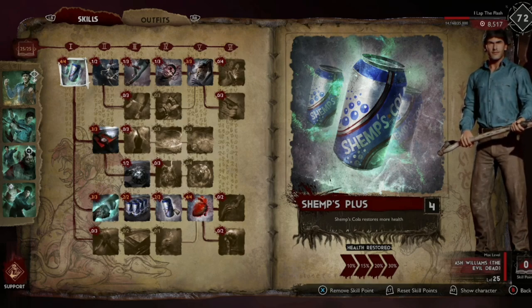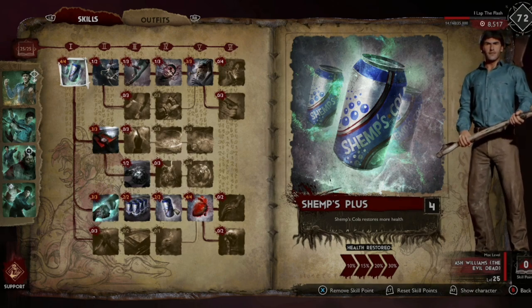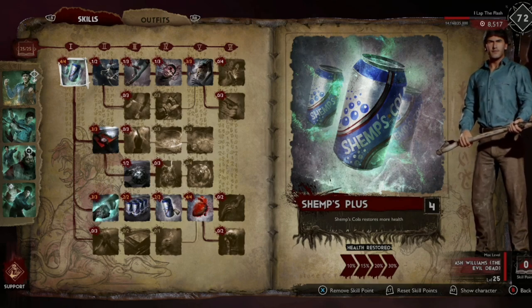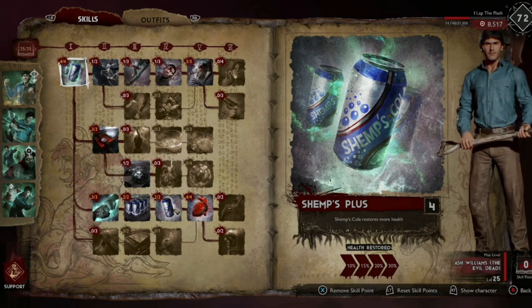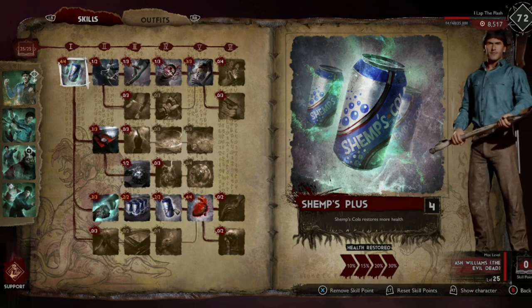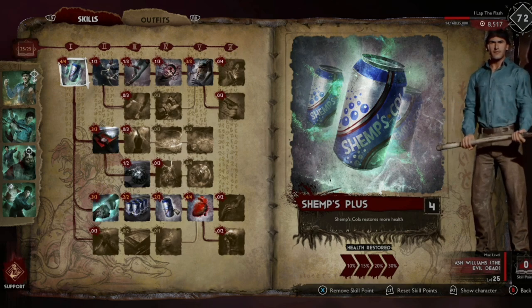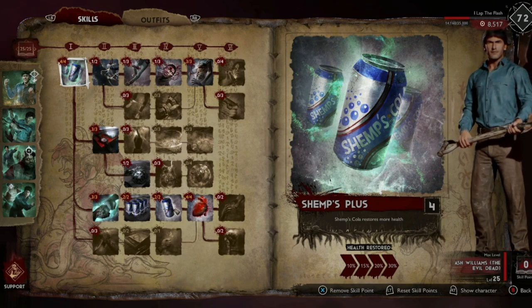Today I'm showing you the best build for Ash Williams from Evil Dead — how to spend your points and what weapons you should use. I've actually liked using Ash Williams over Cheryl, and a lot of the people I've been playing with are starting to like Ash Williams as well.